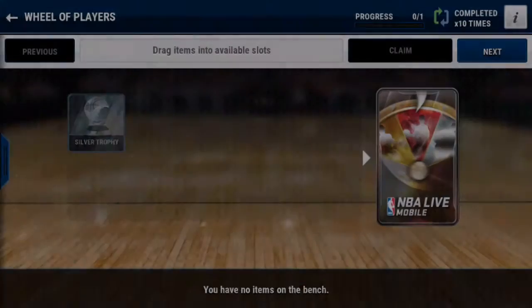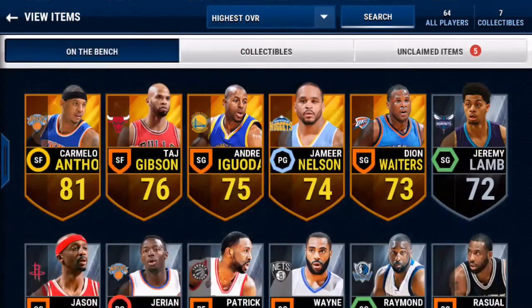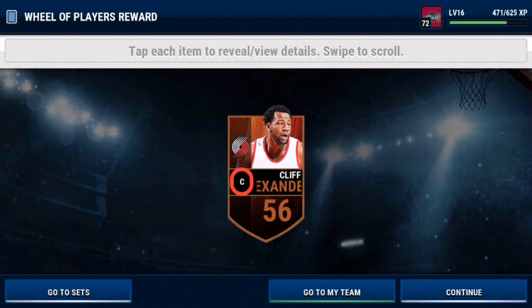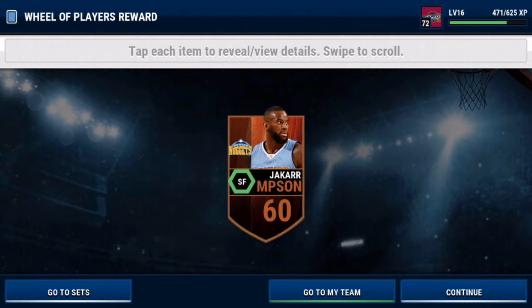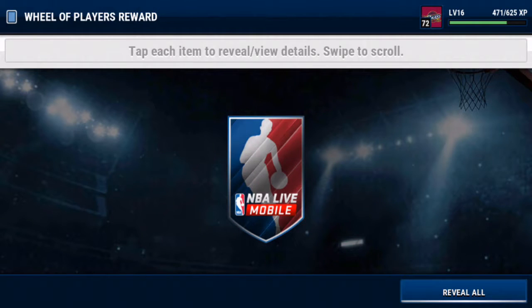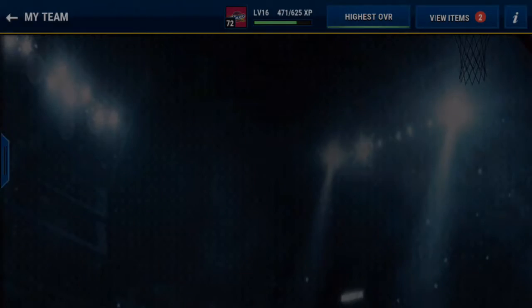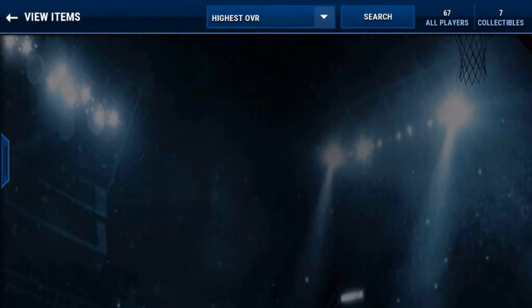I have five of these. Let's go to the unclaimed items — there they are. Let's open these up and see what players we can get. Garbage again, gosh dang it. Wait — there's a gold right there! That's a better overall for our team, so we can put them on.